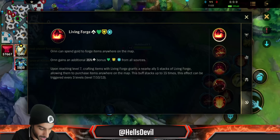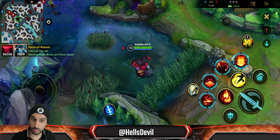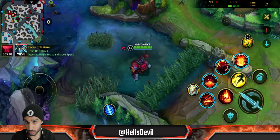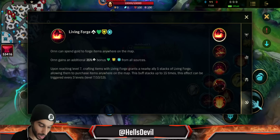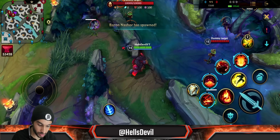Let's start off with his passive. First of all, Ornn can spend gold to forge items anywhere on the map — as you can see my shop is available right now. If I want to buy the Stone Plate enchant, I click on it and boom, I built it. It does take about two seconds to build — you can go in a bush, wait two seconds, and you've built it.